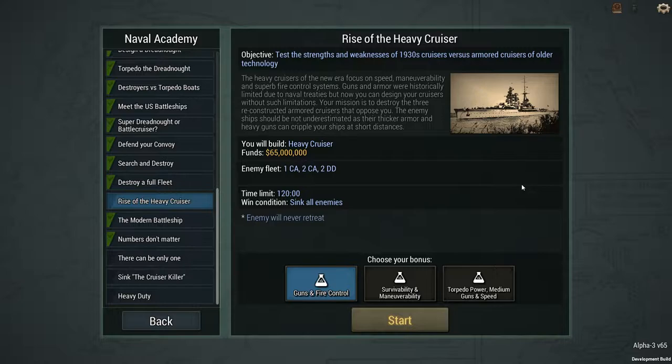Heavy cruisers of the new era focus on speed, maneuverability, and superb fire control systems. Guns and armor were historically limited due to naval treaties. But now you can design your cruisers without such limitations. Your mission is to destroy the three reconstructed armored cruisers that oppose you. The enemy ships should not be underestimated as their thicker armor and heavy guns can cripple your ships at short distances.